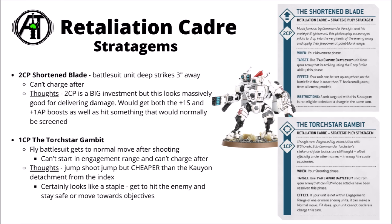The other stratagem is the Torchstar Gambit — a 1CP jump-shoot-jump. You target a Fly battlesuit unit and it gets to do a normal move after shooting, similar to the one in the Index Kauyon detachment except it only costs 1CP, meaning it feels like it'll be auto-used just about every turn. For a Coldstar Commander that means going ridiculously fast — 12-inch move plus an advance, then shoot, then trigger this for 1CP and get another 12-inch move. You could jump all the way into the enemy deployment zone, grab a far-flung objective, or most commonly shoot something very hard and then move behind terrain to avoid retaliation.